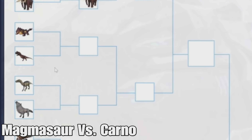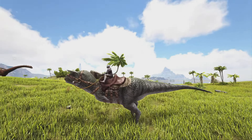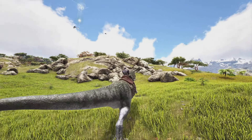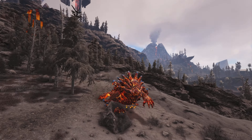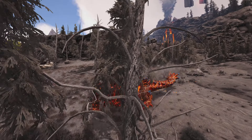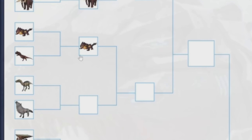We have the Magmasaur versus the Carno. The Carno is pretty decent — it can deal some damage and it's alright early game with the bleed attack. But the Magmasaur is just phenomenal. It's way stronger than the Carno in pretty much every regard, and it can also gather metal, making it one of the top metal harvesters in the entire game. So this one easily beats out the Carno.